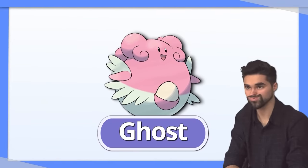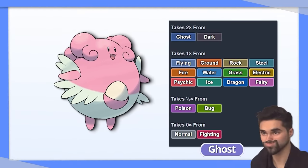Blissey — Tera Ghost. This one's easy. You only have one weakness; may as well turn it into an immunity.